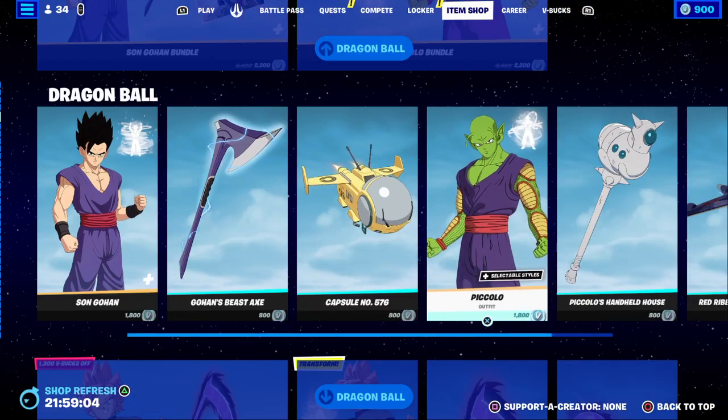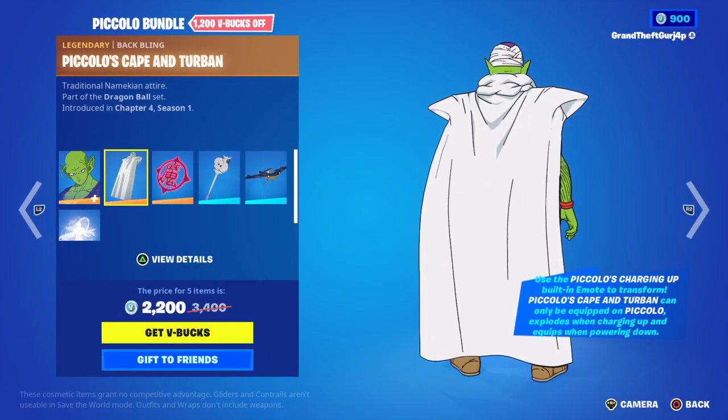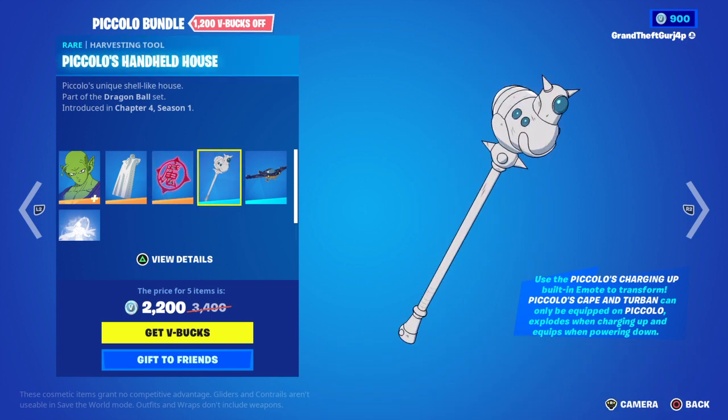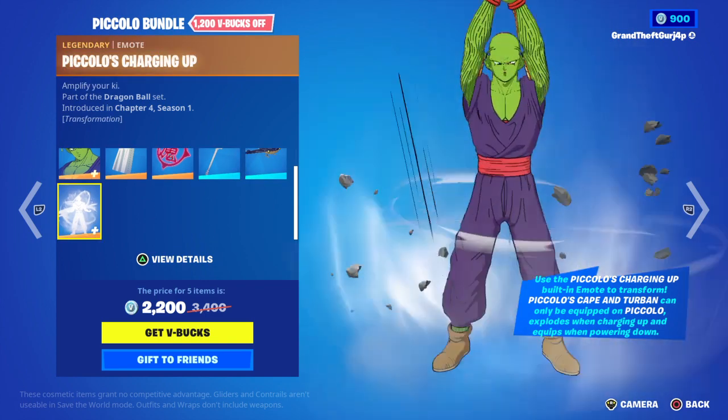And Gohan's charging up. I think it's definitely down here, so it's back playing. We got Piccolo with Piccolo's cape and turban, Piccolo's demon symbol, Piccolo's handheld house. We got a big army aircraft and Piccolo's charging up.